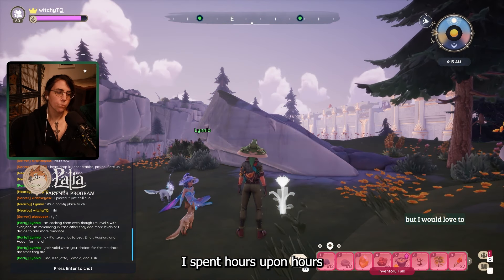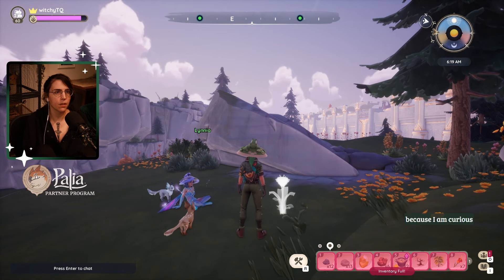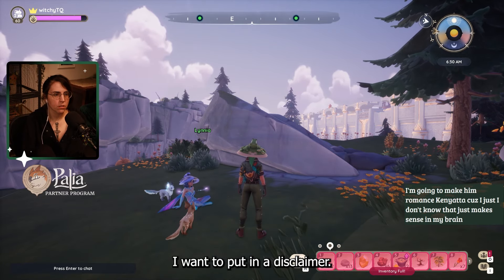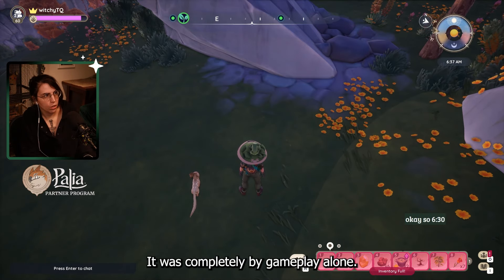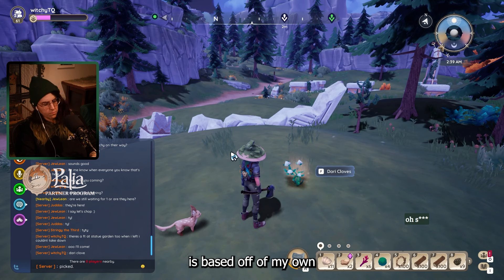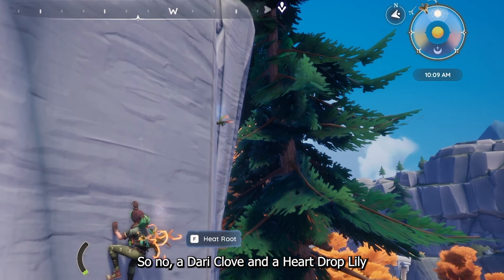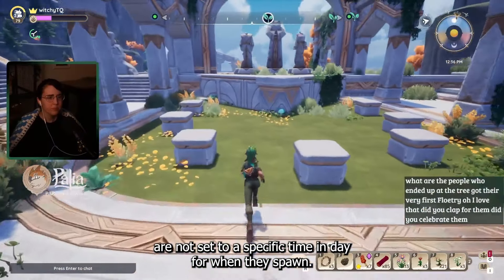None of that is accurate. I spent hours upon hours in the same server, standing in different locations, watching things spawn and despawn. Before I go any further, I want to put in a disclaimer: the game is in beta. This is my own science — I did no data mining, it was completely by gameplay alone. So everything I'm telling you is based off of my own findings, though I'm fairly certain they're as accurate as possible. So no, a dari clove or a heart drop lily, or any of the other forageables, are not set to a specific time of day for when they spawn.